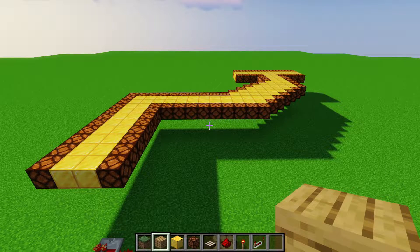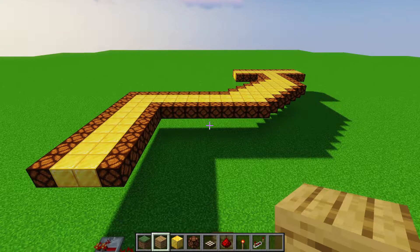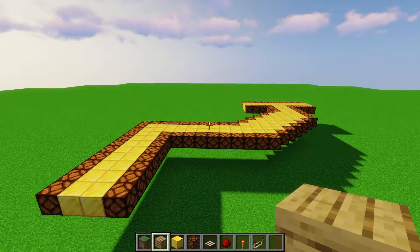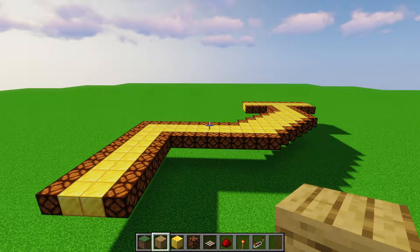To demonstrate how to actually hook this up, I've made a fake pathway here. I made sure to add some corners, a diagonal, and a T-junction to cover anything your pathway might have. How you hook it up will very much depend on the shape of your pathway.